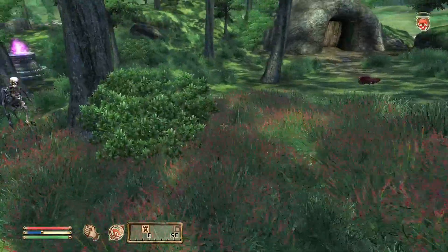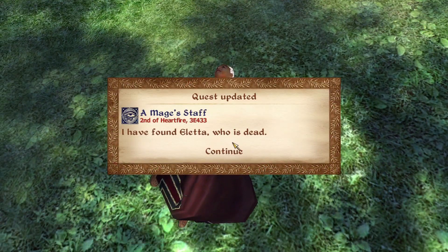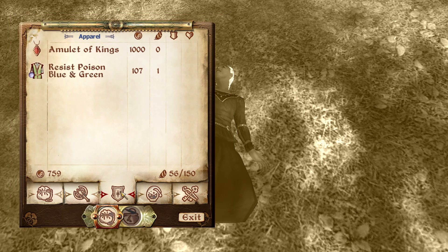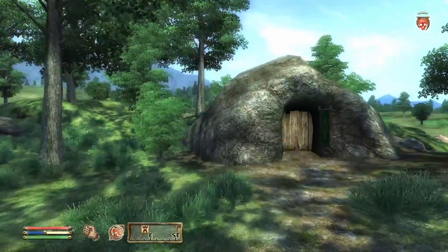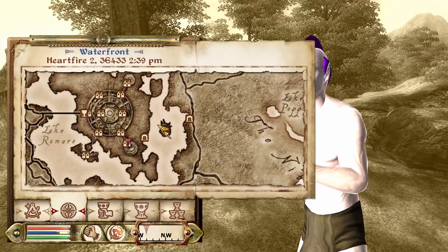A few potions from the necromancers. Here we had the other person — a letter. I found a letter — thanks, quest update, good to let me know. She had a little golden hair. I did get one enchanted item, which is this resist poison blue and green thing, which obviously I'm not allowed to wear because I have to stay naked — or at least as naked as I'm allowed to be.